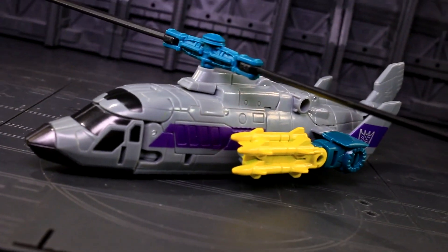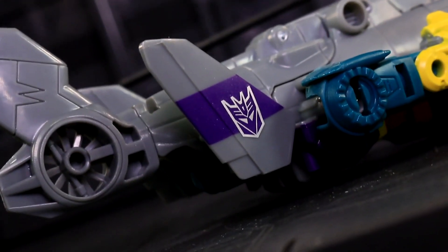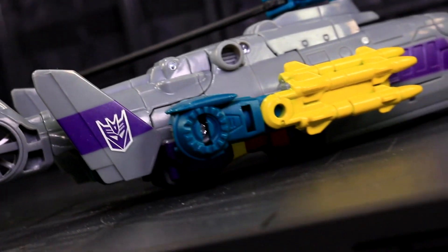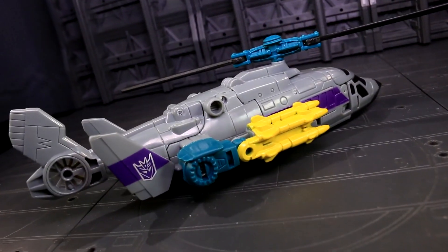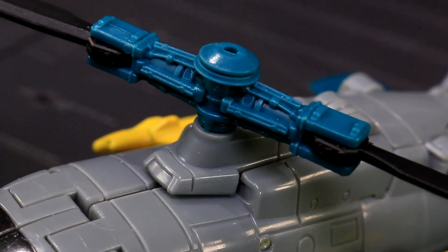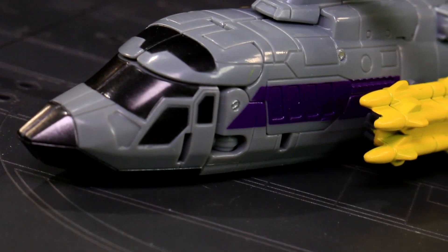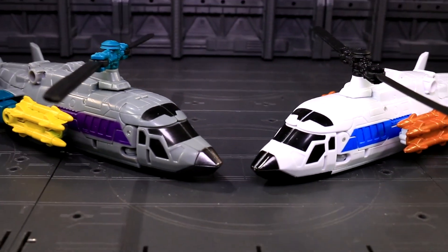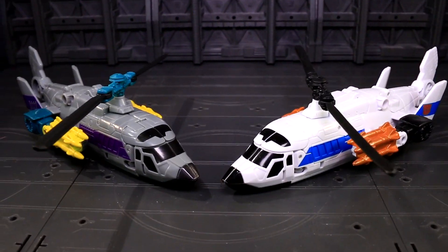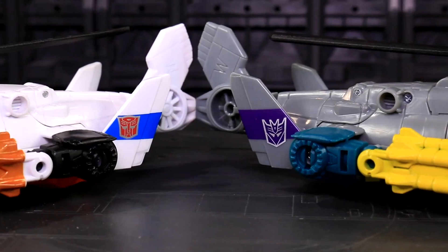Moving on to Vortex — guess what? He's a helicopter! A very familiar looking helicopter, I'm sure. Alpha Bravo and Blades have a new mold sibling. In fact, this was the prediction many of us had the moment we laid eyes on that newfangled heli Aerial Bot back in Wave 1. Vortex's colors are G1 toy Vortex, but his paint echo — those stripes, those windows — 100% Alpha Bravo. The only fresh stuff is the missile paint spreads down a bit further, and the center of the rotor is green. It's not bad, just kinda dull.